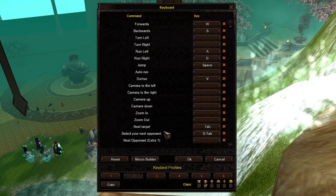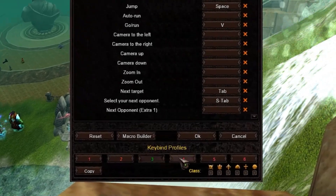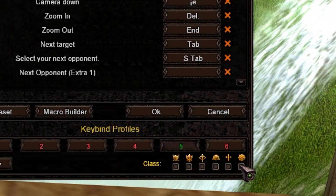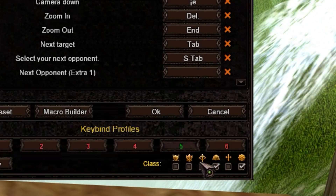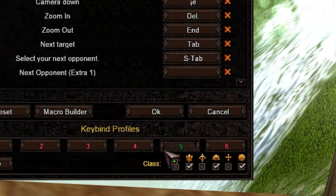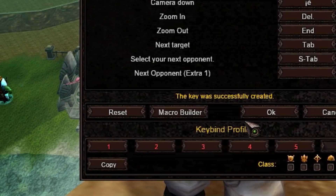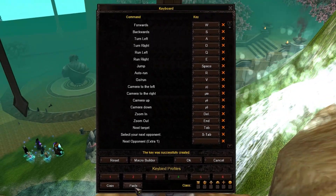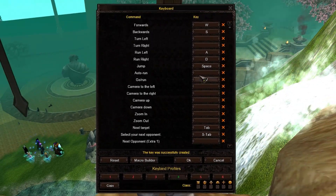You are now able to have six different keybinds, and you can even associate each one with one or more classes. This is very handy for players who like to play as multiple classes. To make things easier, you can copy a keymap set from one profile and paste it into another, so you don't have to make each one from scratch.